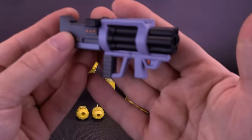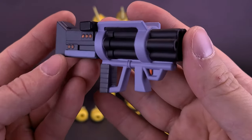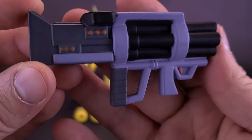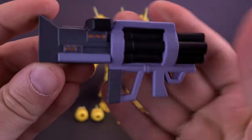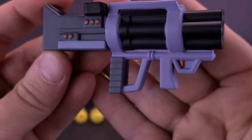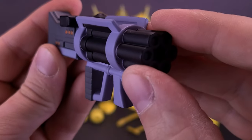The figure also comes with a blaster, which breaks up the otherwise yellow color scheme of the figure and its accessories. The blaster, while not having anything that functions or moves on it, is a good chunk of plastic — mostly a darker bluish gray with some nice black accents on the front of the barrel. The back stock is a darker gray with little red detail accents.